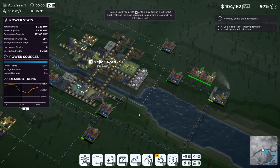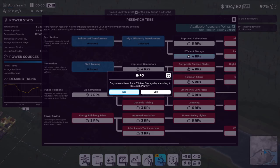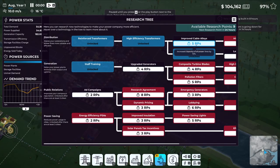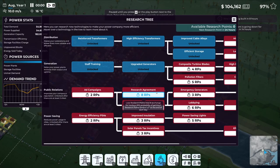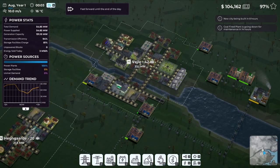We're going to have a problem today. The new city is being built in 8 hours and the coal-fired plant is going down for maintenance in 14 hours. But we have lots of research points unused, so let's spend them: increase capacity of all storage facilities, improved cable - increase capacity of all power lines by 10%, and increase power output of all power plants by 5%. Used all our research points. We'll see how today pans out.